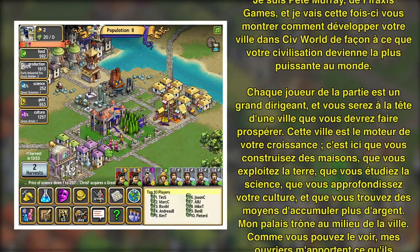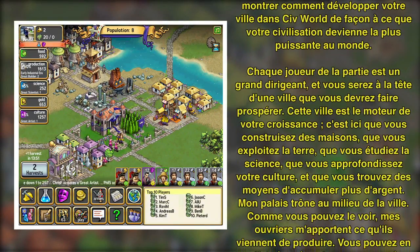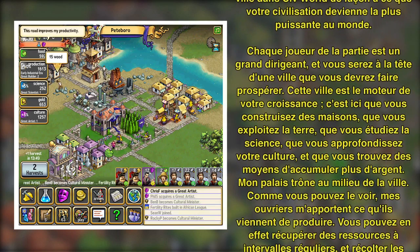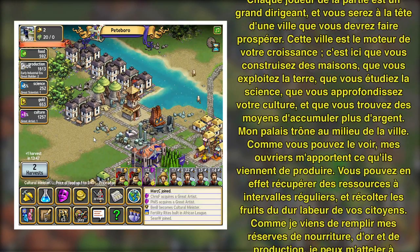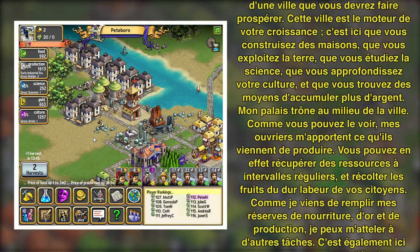Each player in the game is a great ruler, and you'll have a city that you can grow and develop. This city acts as the engine for your growth as you build houses, farm the land, research science, expand your culture, and find ways to increase your supply of gold.